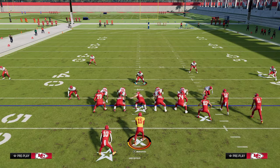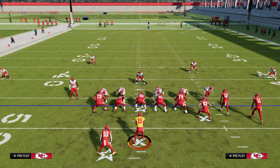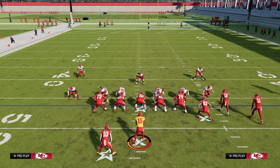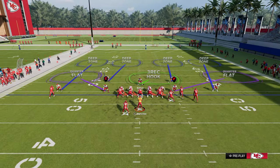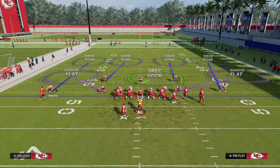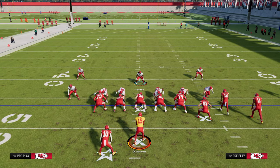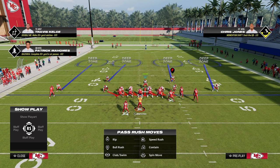I wanted to talk about the coverage behind it and five-man versus six-man. So the base five-man defense — I like to show blitz. The reason I like to show blitz is it brings these safeties down in the box really well and puts this guy right over the receiver, which I think is helpful. So we're going to show blitz, globally blitz our linebackers, and then adjust from there. That's pretty much the base defense.